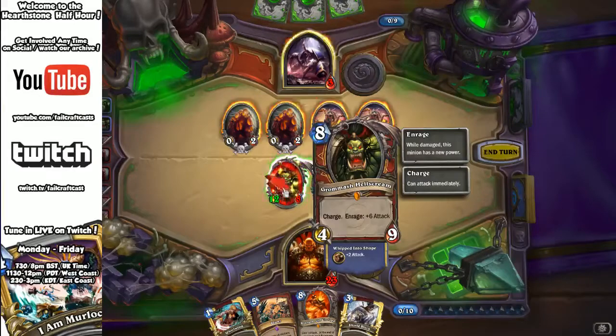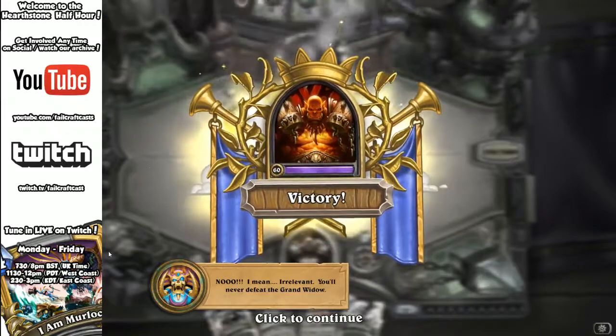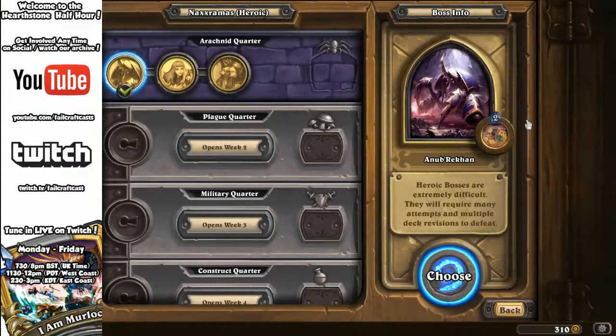Cruel Taskmaster activates the Enrage on Grommash for an extra two. So, as a summary: control decks like a control warrior can be very effective against Anubra Khan. You need to keep those Skitters under control when he's summoning 4/4 Nerubians. Keep them under control, grind him down, use Execute similarly in the warrior pool, and it's all about keeping his side of the board clear until you have control and can push through for the victory.